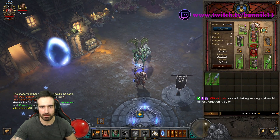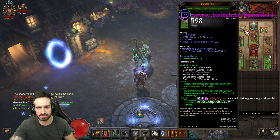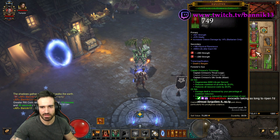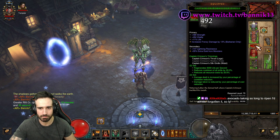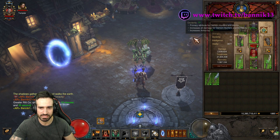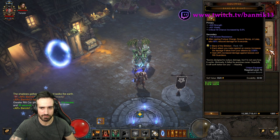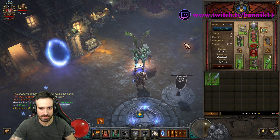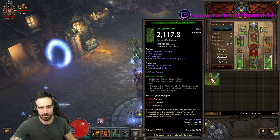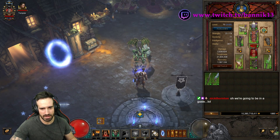The build uses Wrath of the Waste five pieces: the helm, chest, shoulders, gloves, and boots — I was lucky enough to get some primals. We're using Captain Crimson's pants and belt, the Flavor of Time amulet, Mortick's Brace bracers, Convention of Elements, and Band of Might for survivability and damage reduction. For weapons I'm using Slanderer and Little Rogue.